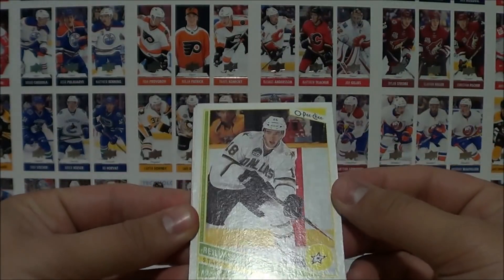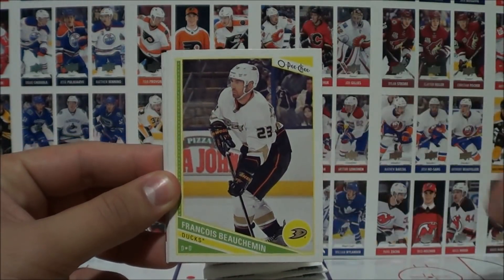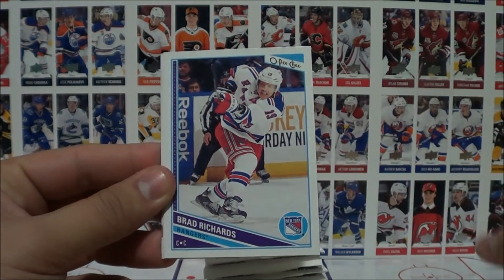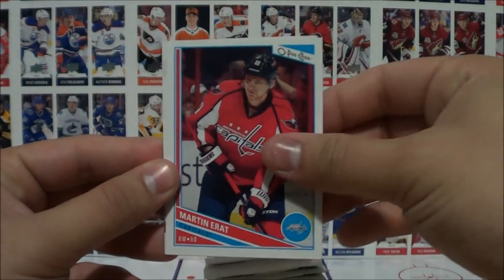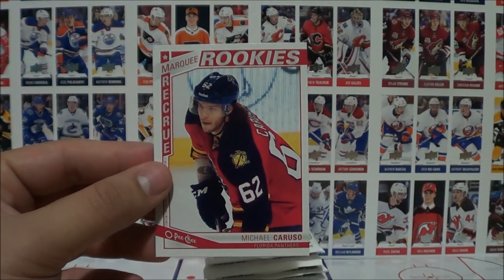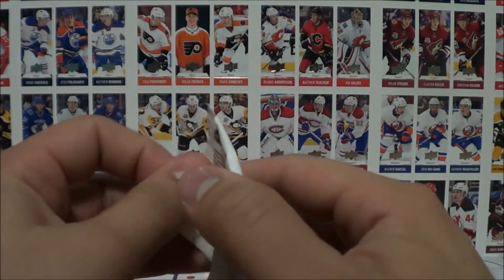Pack one. There's a look at the base cards: Riley Smith, Francois Beauchemin, Patrick Berglund, Brad Richards, Martin Erat, and a marquee rookie card of Michael Caruso. That's our first insert.